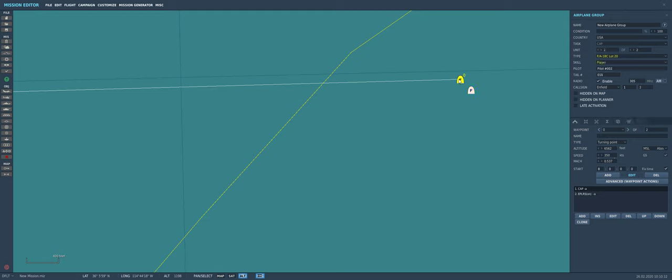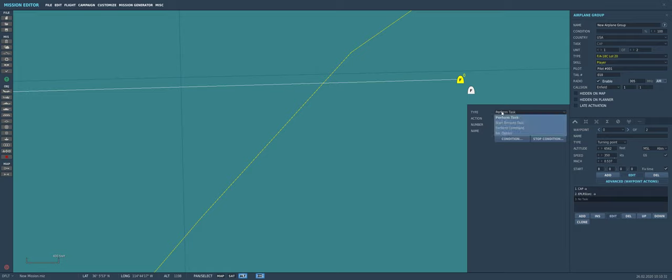So how do we get our wingman to stay really close to us? Make sure your jet is selected, then go to Advanced Waypoint Actions, click Add, go to Set Option, and go to Formation. You have a choice here — type echelon right, you can set whatever you want. But if you look, it says Variant Open, and it's currently set to about a kilometer away — 1,055 meters. You want to get this nice and close, so select Group Close: 39 meters. That means the jet is going to be 39 meters away from you.